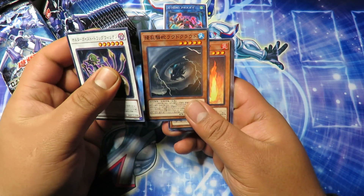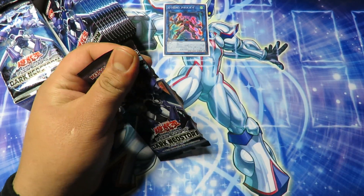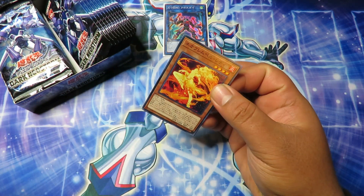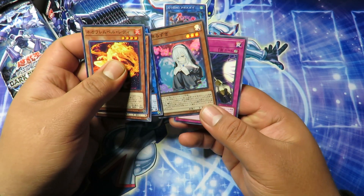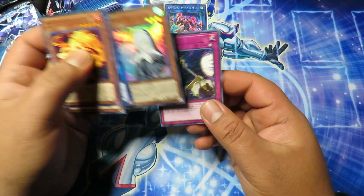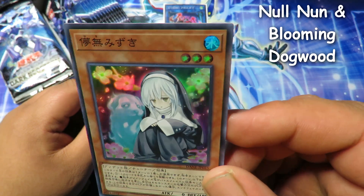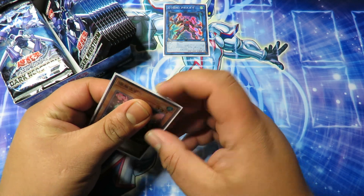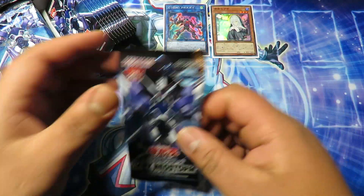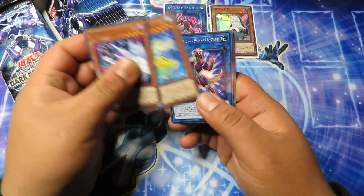We got some synchros — that looks like a Guard Dragon — and there's our rare. If there are any cards you guys would like from this opening, let me know down in the comments. There's another super — this looks familiar, might be a Sheirnut. Two supers already! It looks like a dog or maybe a ferret — kind of looks weird. These cards are a lot more durable; you might remember me saying that in the 20th Anniversary pack openings.